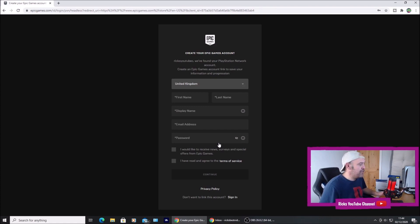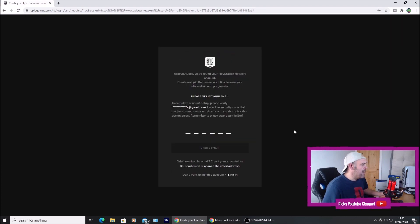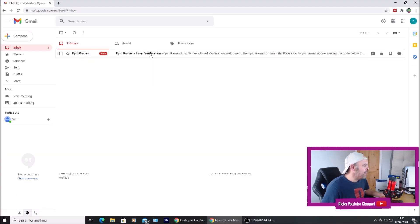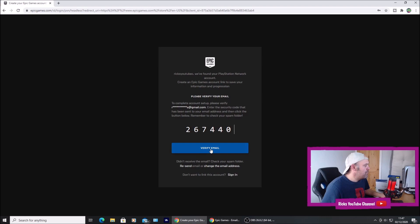Then it's going to ask you to create an account. So you create an account for this ghost headless account — fill in all your details, you can put your same name or make up a new display name. Where it says email address, make sure you use the new email you created and put that new email address in, and create a password you're going to be able to remember. Once you've filled out all your details press continue and then it will ask you to verify your email. Go back to your new email and check for a new verification from Epic Games, copy the code, paste it in, and press verify email.